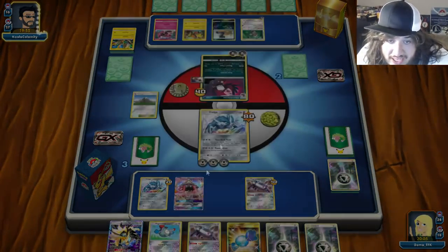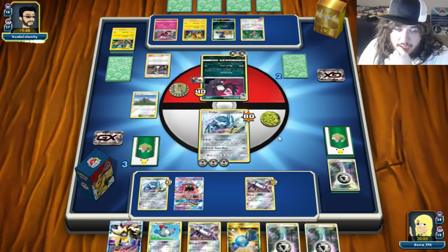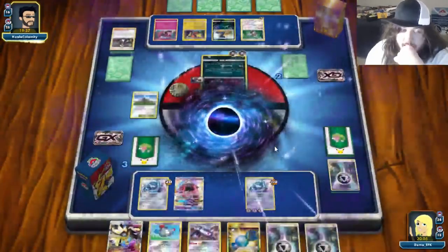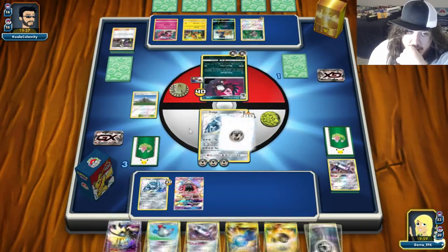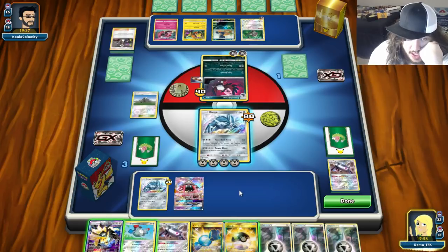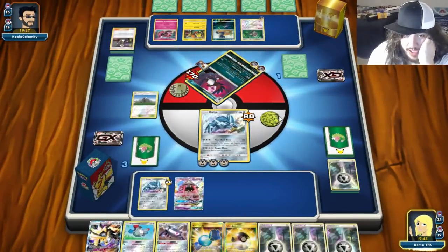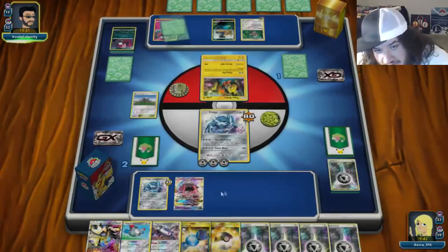We knock out the active, then Mount Coronet for two. Opponent uses Guzma to bring up the Magnezone — that's problematic. Raven's Claw. But we can attach Magnemite, Rare Candy into Magnezone, and we're still okay. We'll attach, Mount Coronet for two, use Turn Back Time, and Power Blast for knockout — Power Blast is actually better so he can't evolve. We go down to two prizes.